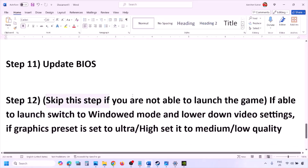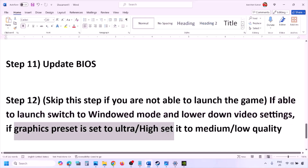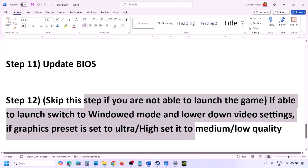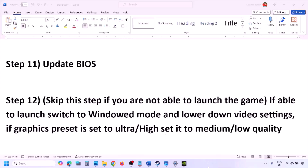You can skip the next step if you are not able to launch the game at all. If you are able to launch the game, switch to windowed mode and lower the video settings — if the graphics preset is set to Ultra or High, try Medium or Low. Also try toggling V-Sync on or off, and check if those changes help.